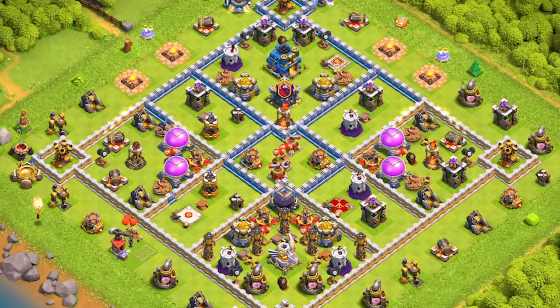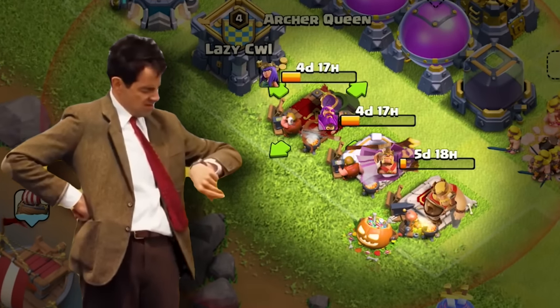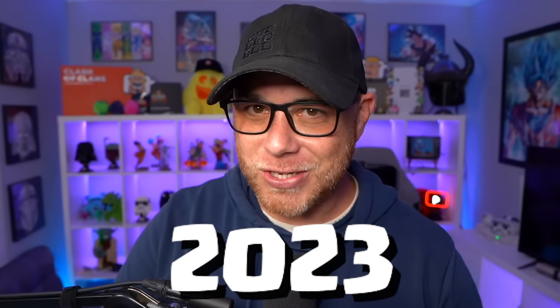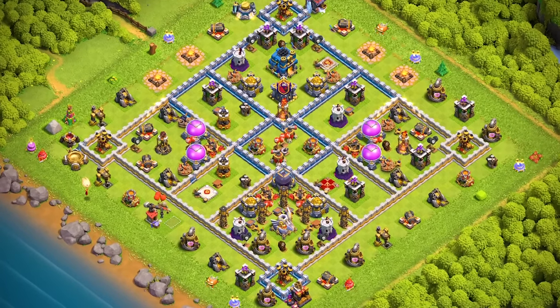In today's video, we're going to show you how much progress can be made on a new Town Hall 12 base after 60 days and fill you in on how I kept myself entertained during the lengthy upgrade times. What's going on, my friends? My name is Joe. Welcome back to the show. Today will be episode four of the Town Hall 12 free to play series in 2023, day 55 since upgrading to this level.